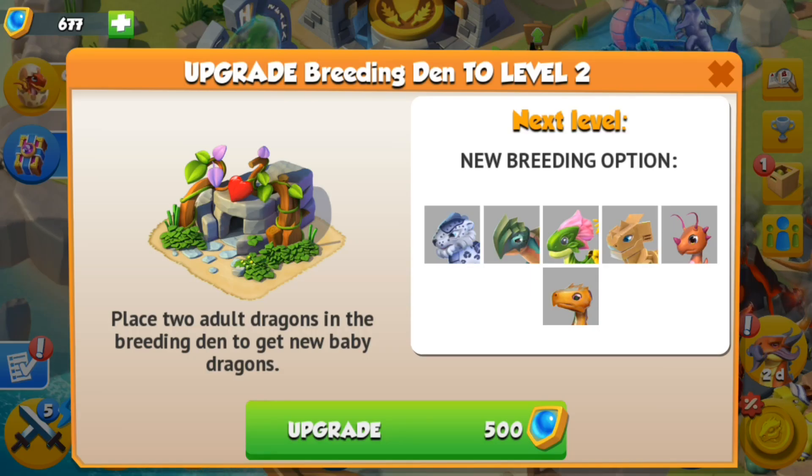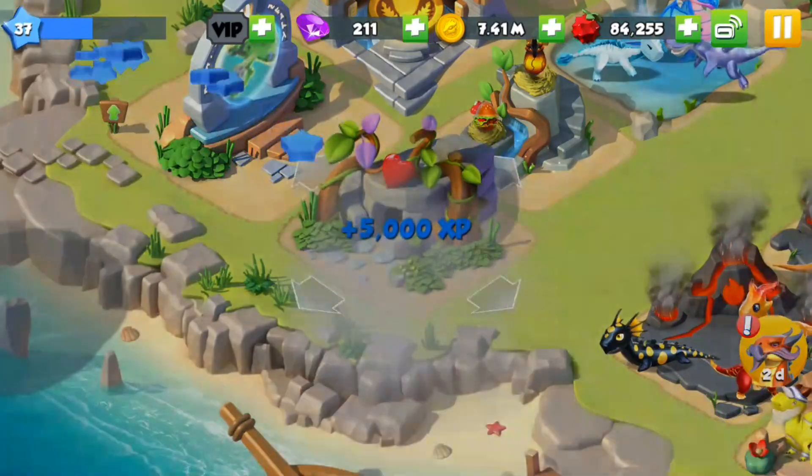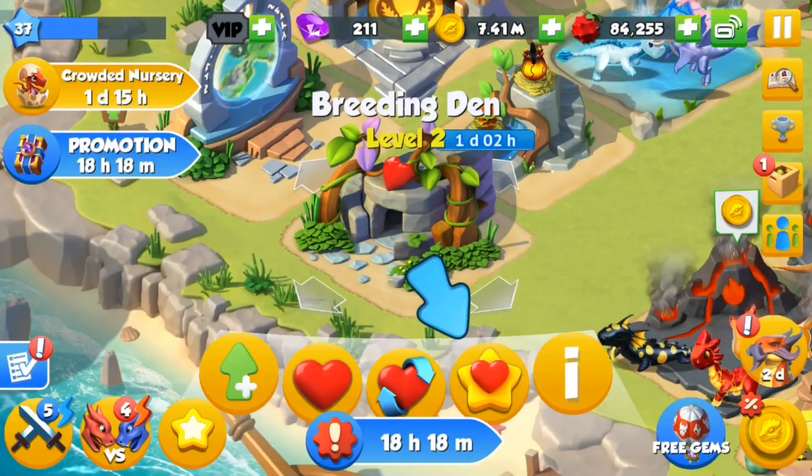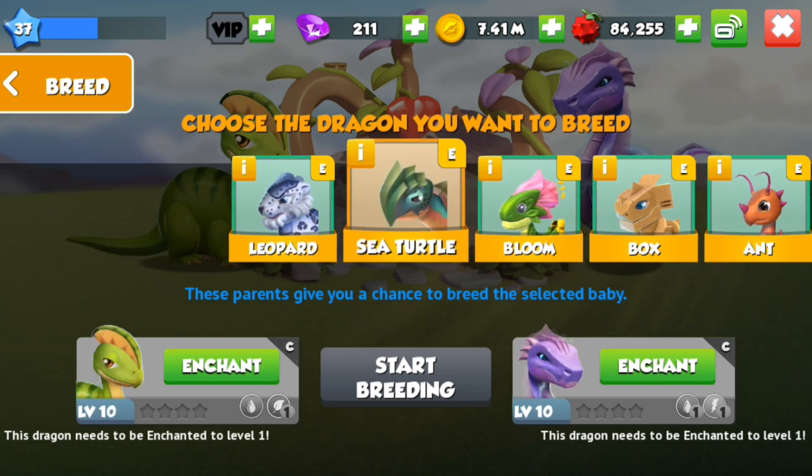Before you even think about breeding him, you first need to have upgraded your breeding den to level 2, which costs 500 enchantment trinkets. After you've upgraded the den, you'll see the option to breed him appear in the enchantment section of the breeding den.